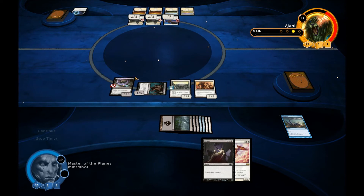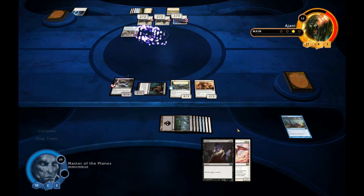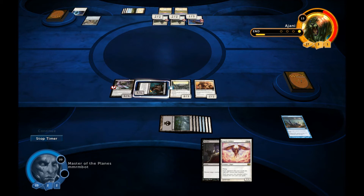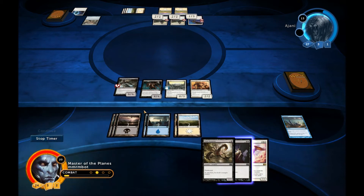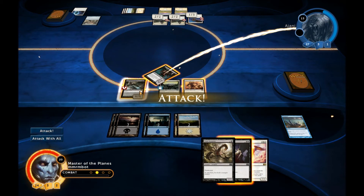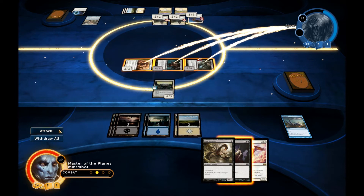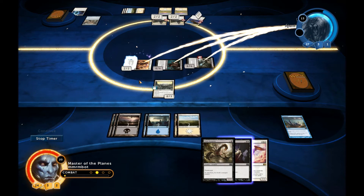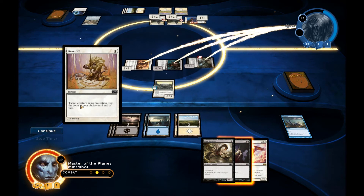Now he's got two big threats to deal with, and I just don't see how he's going to do it — unless he Days of Judgment, which is why I'm not going to play the angel. We have enough pressure on the field, we don't need to walk into a Day. We got a scorpion — all good here. I think we attack with everything. If we lose our two-twos on the biggest, we'll get in six here.